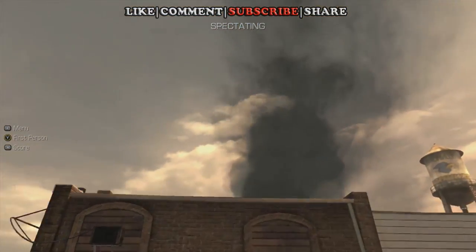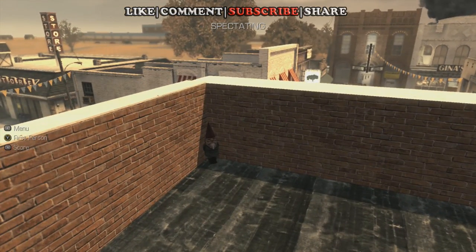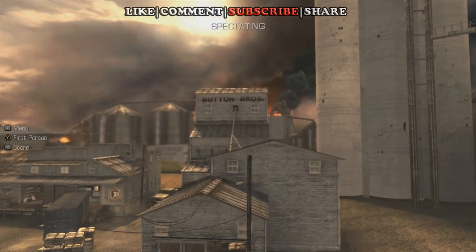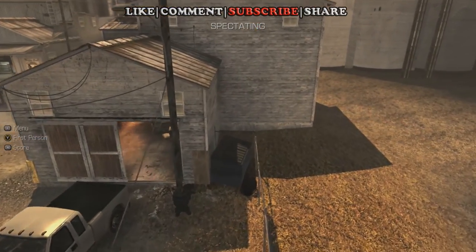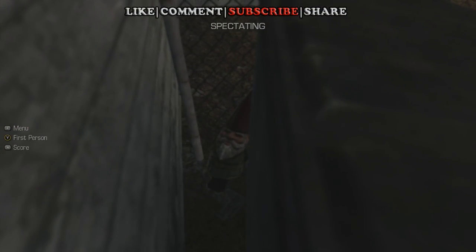Number nine will be on top of the antique store in this far corner right here. How he got there, nobody knows. Number ten, you can see here there's a Button Bros factory. Button Bros owns the dumpster, and that dumpster isn't exactly up against the wall, partly because number ten is behind it.